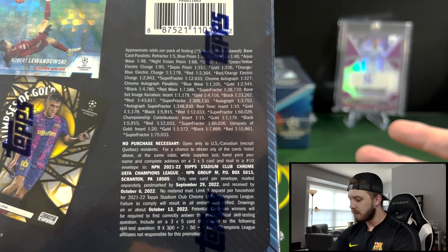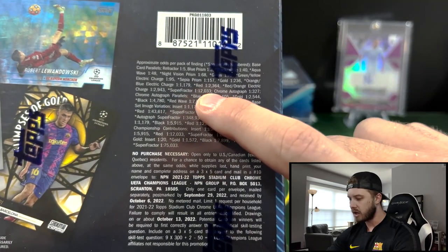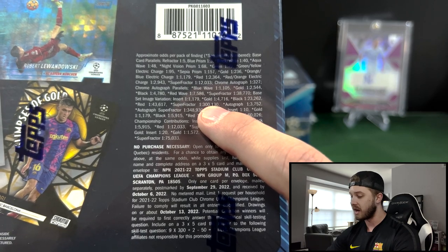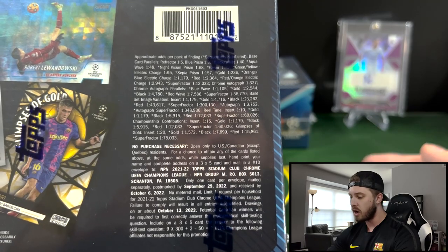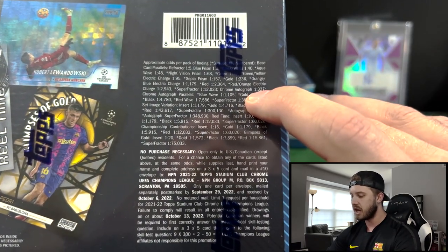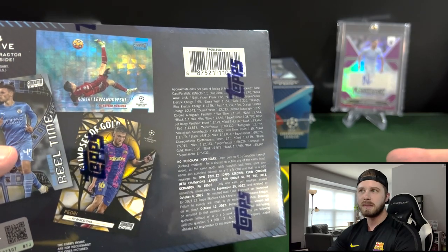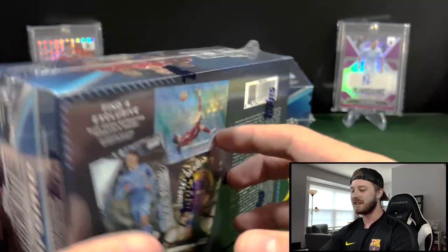This is everything you can get on the back. Looks like the Super Refractor odds are 1 in 12,000. And then there's also the Autograph Super Refractor odds of 1 in 300,000. Otherwise the autograph pull rate is 1 in 327 for a Chrome autograph. That's at 10 packs per box, 5 cards per pack — about every 33 boxes you're going to see an autograph. But maybe we'll hit something, that'd be pretty cool.